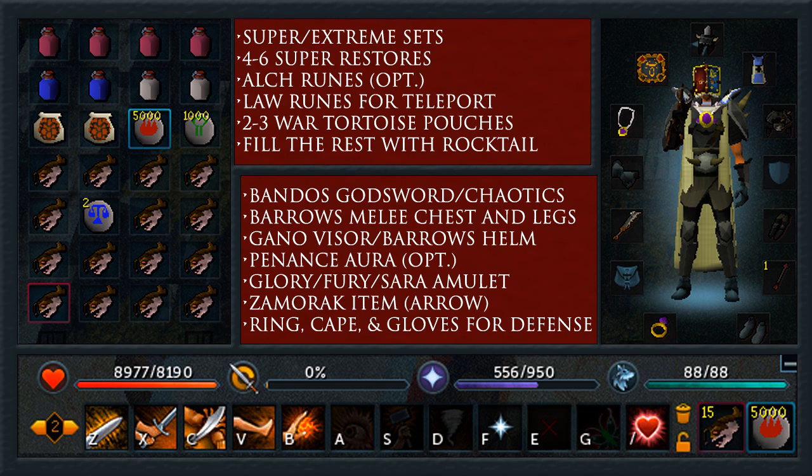For the lower level gear, I have a Bandos God Sword as my Bandos item. If you don't have one, bring Bandos boots — that's the next cheapest Bandos item. If you do have a Chaotic, bring that instead and just bring Bandos boots. Barrows melee chest and legs as well as a helmet. If you have the Gano Visor, I'd highly recommend it — it's five levels higher, gives better defense and melee defense, which is very helpful. You can bring the Penance Aura, because you'll be taking a lot more damage with lower leveled gear, and this helps restore prayer since you don't have the Demon Horn or Bone Crusher.